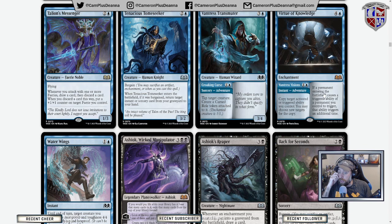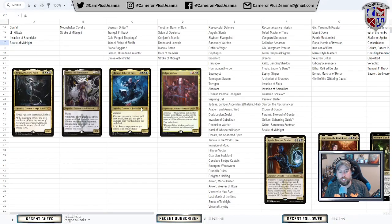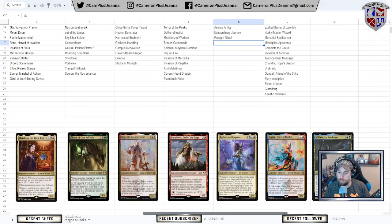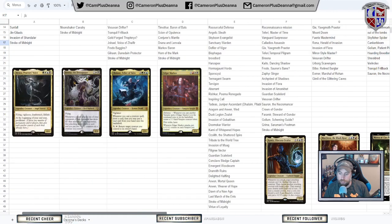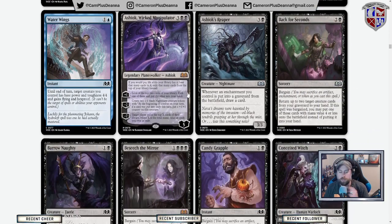Virtue of Knowledge is our Panharmonicon, Doubling Season, and Elspeth Mother of Machines variant. Two mana copies target activated or triggered ability you control — you can choose new targets. If a permanent entering the battlefield under your control causes a triggered ability of a permanent you control to trigger, it triggers an additional time. I wish this worked when you cast it, which would give it a place in Chulane. But the value for Chulane is on casting the creature, not on the creature entering the battlefield.